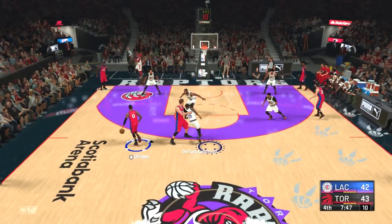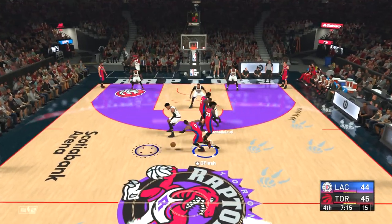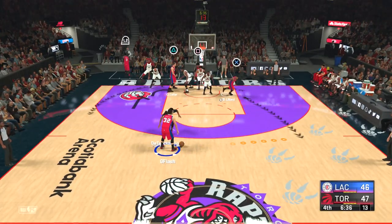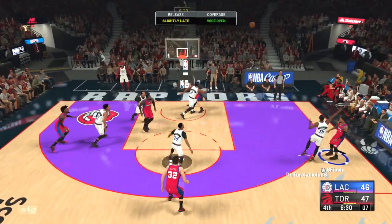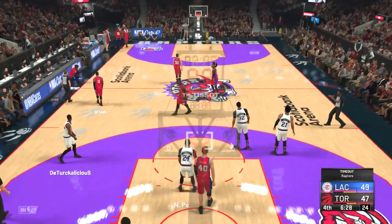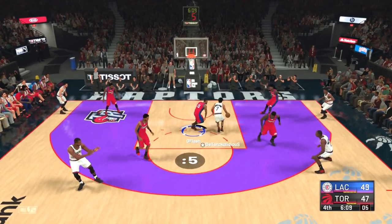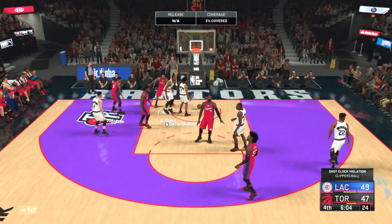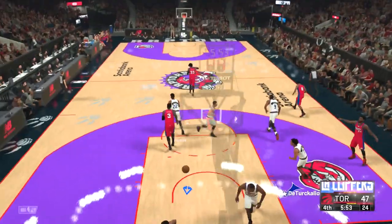Porter hits from the corner and takes the lead, but it won't last long as Damian Lillard gets the basket. In the fourth quarter I always try to get Damian Lillard going — he has great badges to take over the game, including Clutch Shooter. He has Shot Creator takeover, so once he gets going it's really hard to stop him. Lillard knocks down a three and talks smack to the fans — that's what I love about this game. Nice double screen play and Lillard with the dunk!